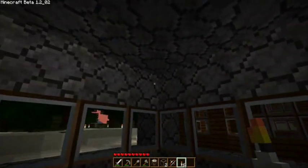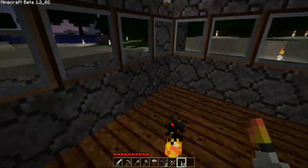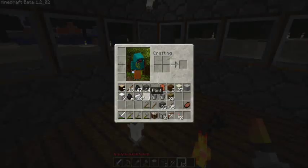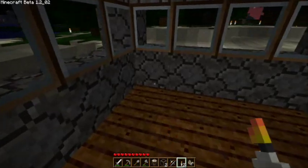Just light this up so you guys can see it on the video. Now, to make a flint and steel striker for fire, you take one iron ingot and one piece of flint and put them like this — you put the iron diagonally above the flint and you get flint and steel. My flint looks really different in the texture pack, but this is flint. So now to make a fireplace...